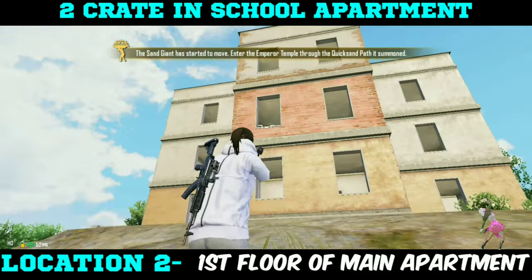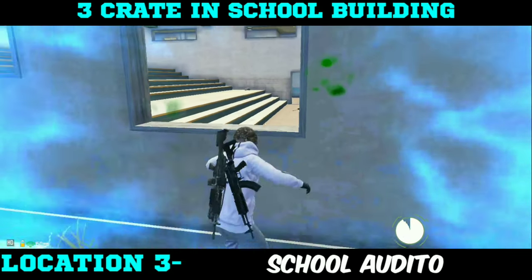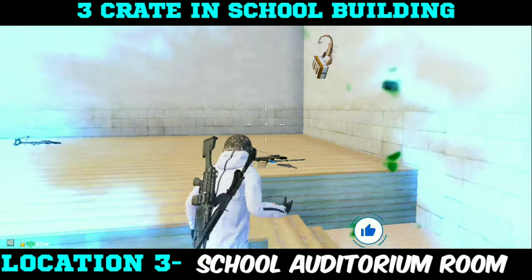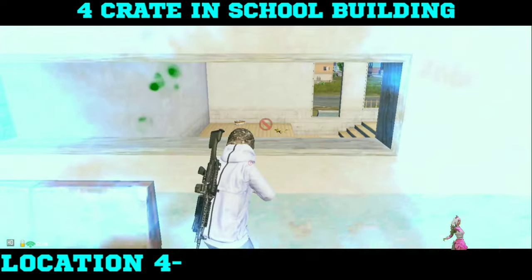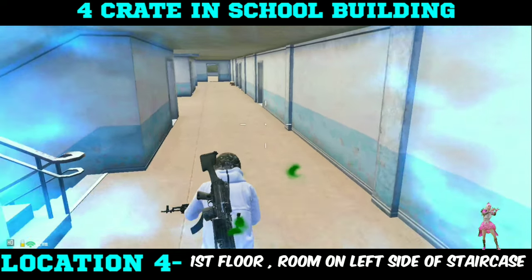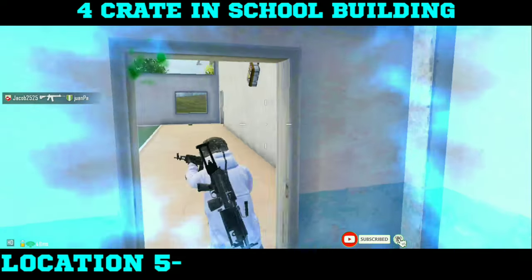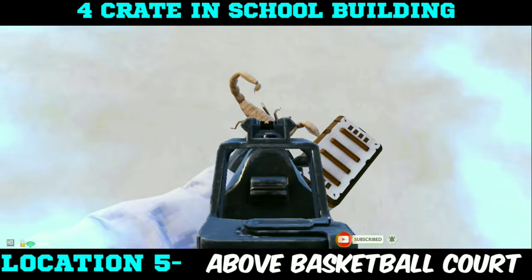You will get four crates in school building. The first crate you will find in the auditorium — when you enter from this window, you can see it on the right side. The second crate you will find on the first floor on the left side of the staircase. The third crate location you will find on the above side, on the basketball court.